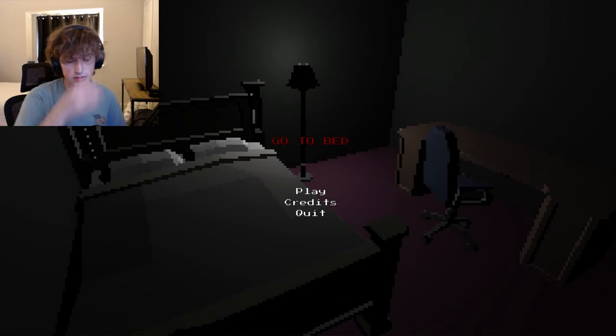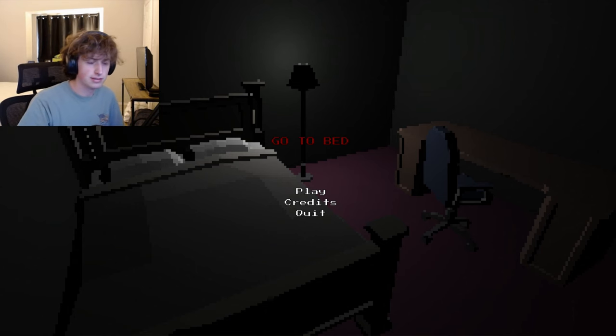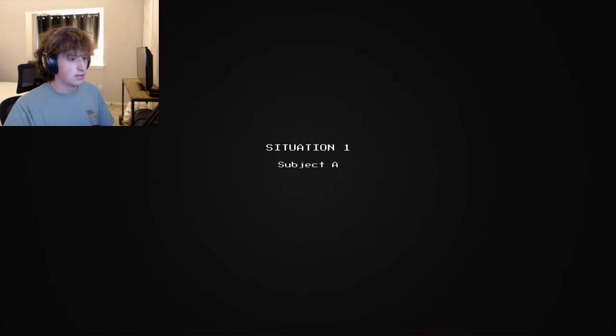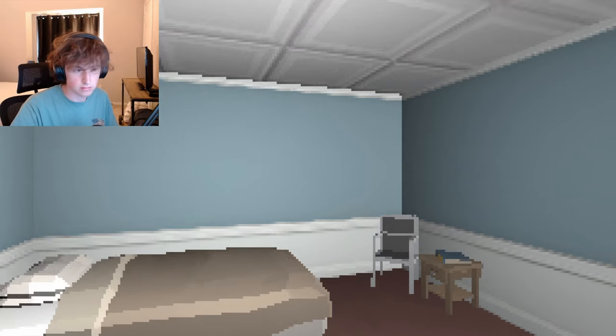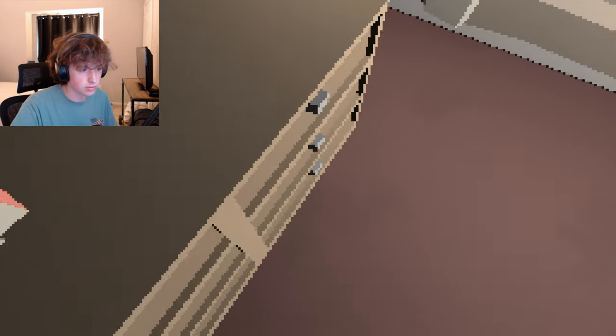Welcome to the first game we're going to be playing today. It's called 'Go to Bed,' a random game I found on itch.io. I don't know anything about it — literally what I do for these games is just look at the cover art and if it looks cool I download it and play it. Situation one, Subject A. All right, I don't know what that means. Am I Subject A? Go to bed — what if I don't want to?